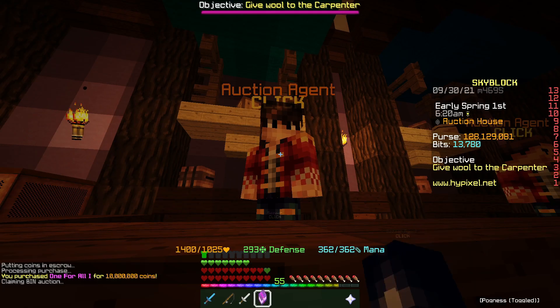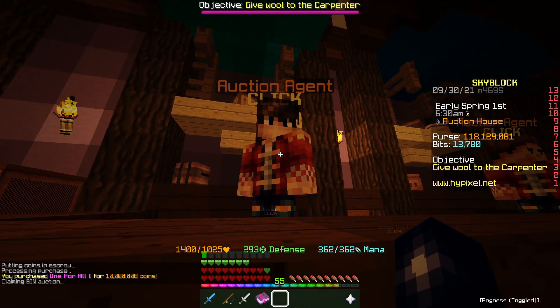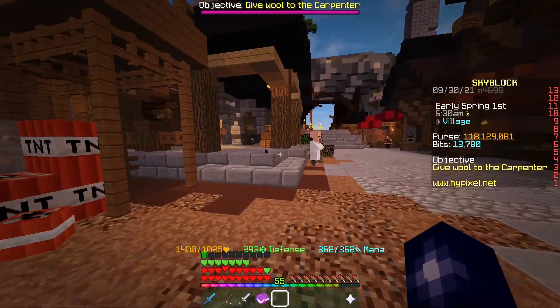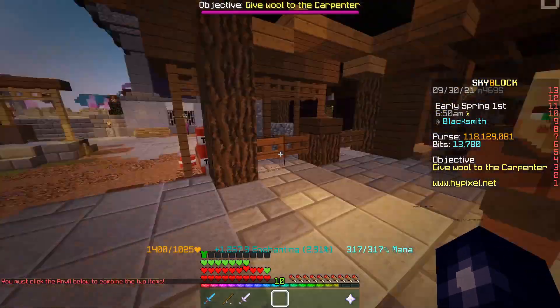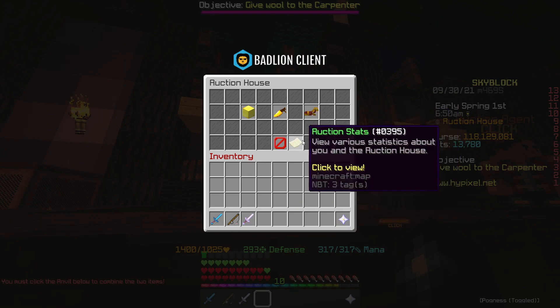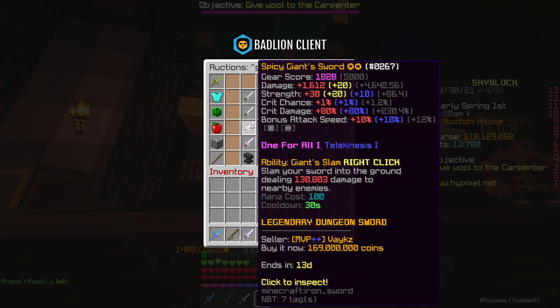So we're going to go ahead, put this book on the giant sword. It costs 45 levels of XP - I guess I'm sort of cheating the system there, but it's not really going to make a massive difference. Now we're going to sell it on - I think we'll sell it for 167 million, I feel like that's a fair price. That should leave us with like three and a half to four million profit after the listing fees and everything.